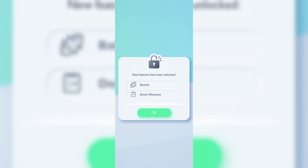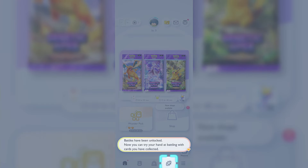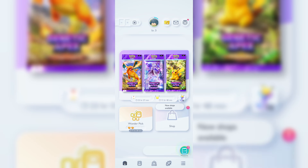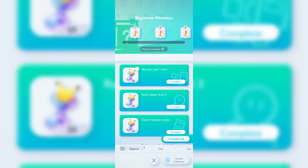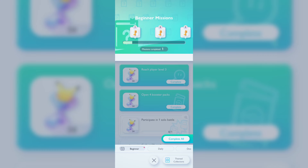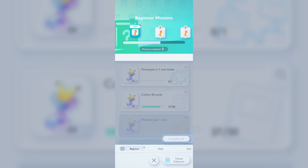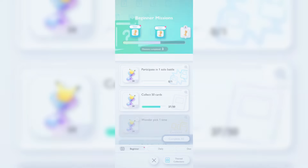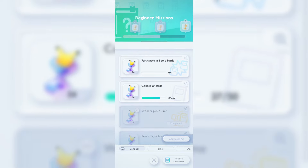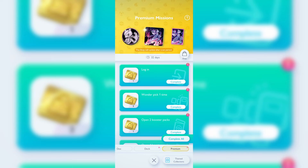That brings us to level three — we now have the ability to battle. I'm going to do that in another episode if you guys like Pokemon Pocket, but you also get new deck bonuses. In the first 15 minutes you will get a ton of points that allow you to open up more packs just through leveling and completing the beginner level challenges.